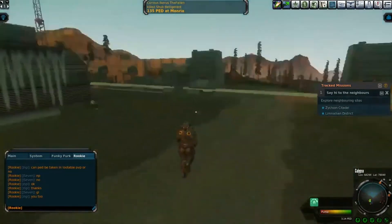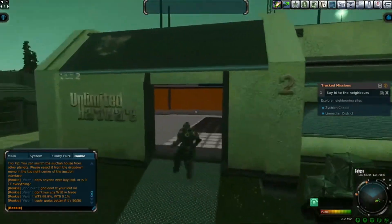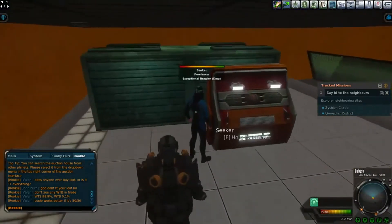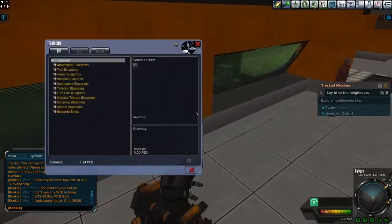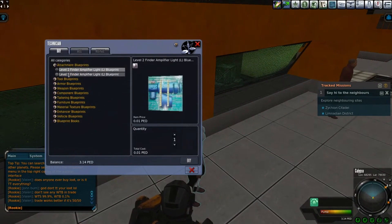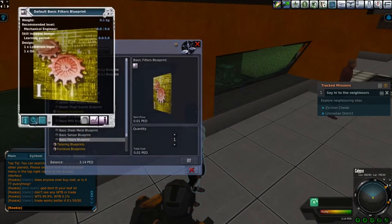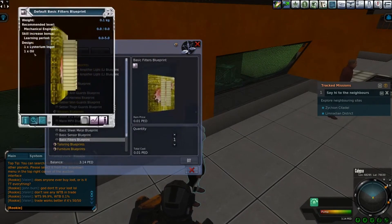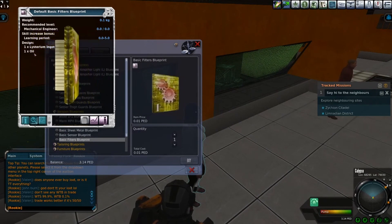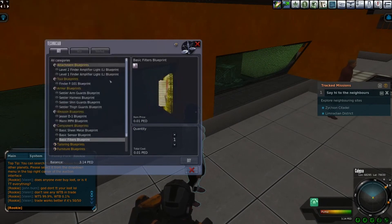Deciding to look around the fort, I find a building I'm able to enter with big bold letters saying 'Unlimited Hardware.' Out of curiosity, I check it out, finding a construction machine, auctioneer, and technician. I decided to see if this technician had anything different from the one at Port Atlantis. Looking through it, everything looked to be the same, but I found a blueprint that looked a lot easier to source resources for — a basic filter blueprint. I buy it, then head out.